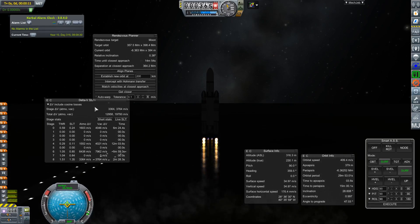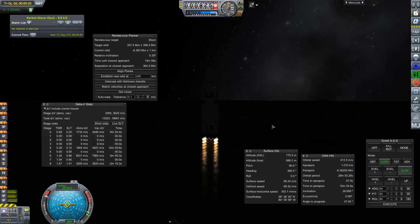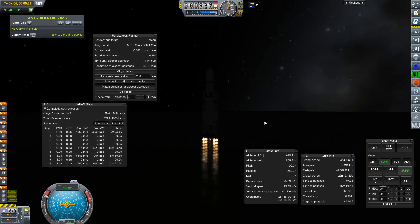As you can see by the delta V stats, I have a long time for some of these burns — 12 minutes, which is rather ridiculous. I can't design a better rocket to get there a little bit faster, but I'm also using the same design to get to Mars, which I'll cover in another video. So just sit back and relax.